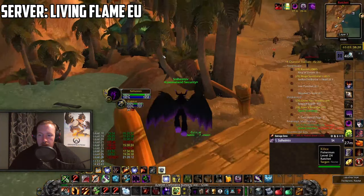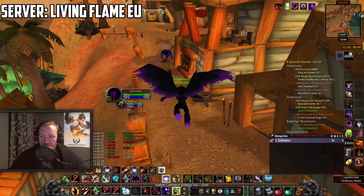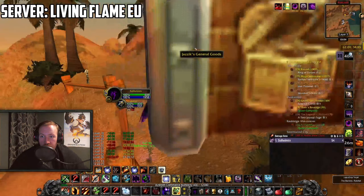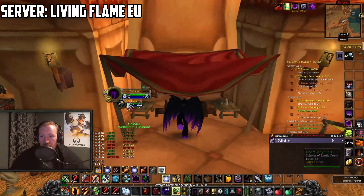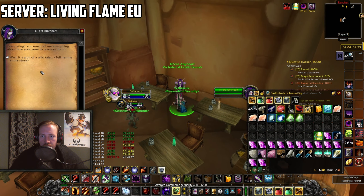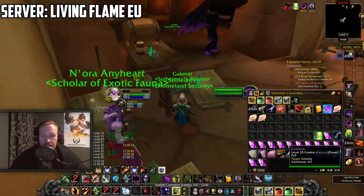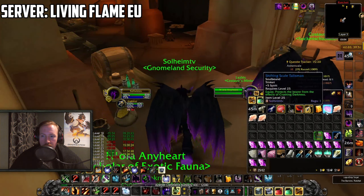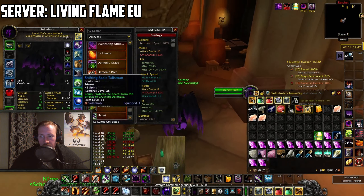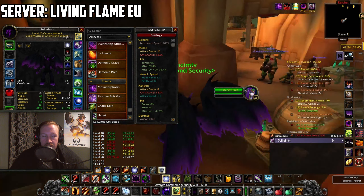When you arrive in Ratchet, find your way all the way to the Inn and Innkeeper in Ratchet. You can find the Innkeeper by searching at the minimap. Over here you will have a Scholar of Exotic Fauna — she will open up a quest to you after you speak to her with the dialogue showing that you have the materials, and then you can do the quest and hand in the materials.